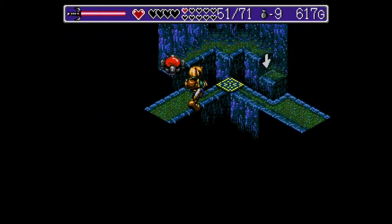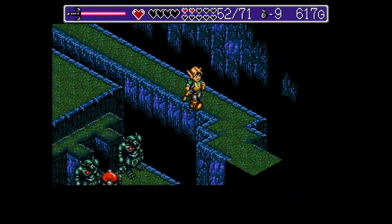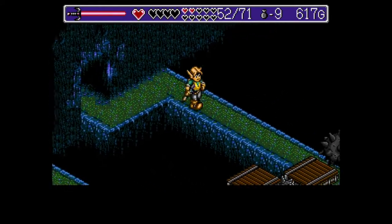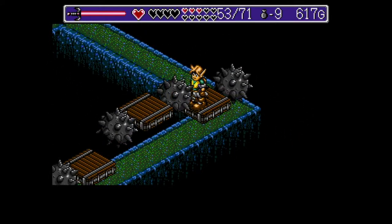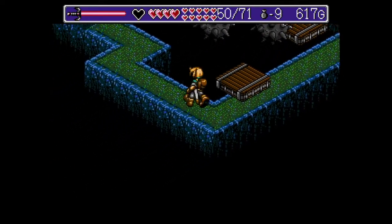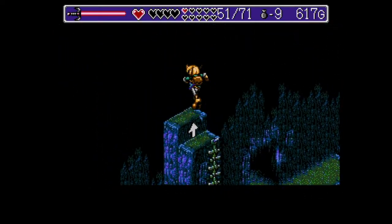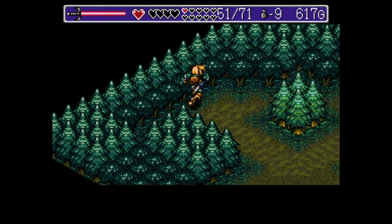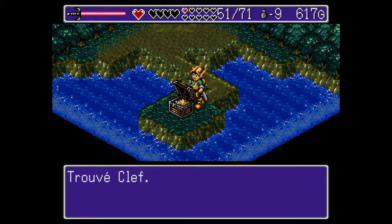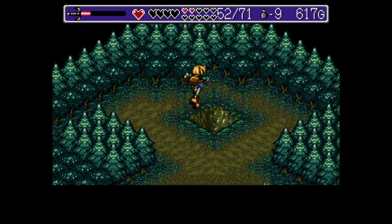Là, sautez bien par-dessus, sinon vous allez revenir bien en arrière à cause de ce téléporteur. Ici, vous allez esquiver ces blocs. De la manière suivante, avec un bloc de pierre à pique en pleine poire. Là, vous allez récupérer cette clé qui va nous être très essentielle. Et puis, évidemment, coupez ces arbres et descendez.